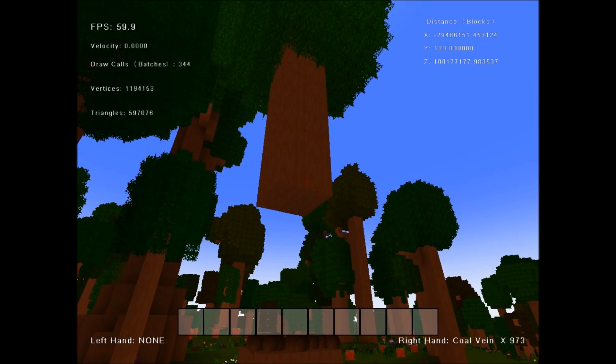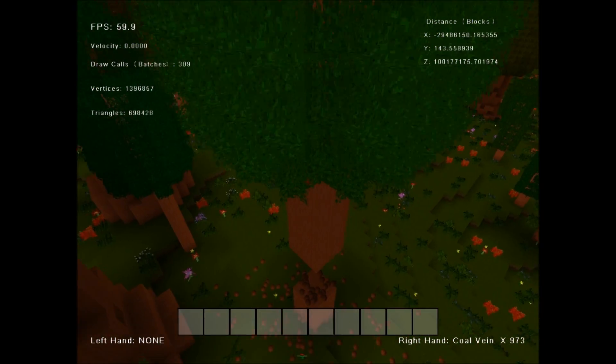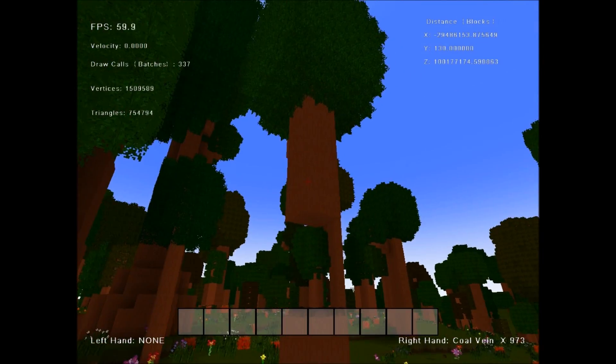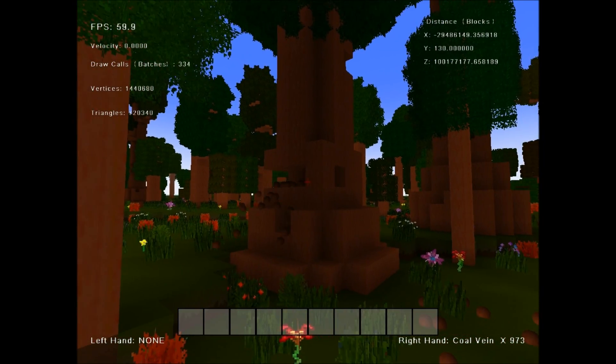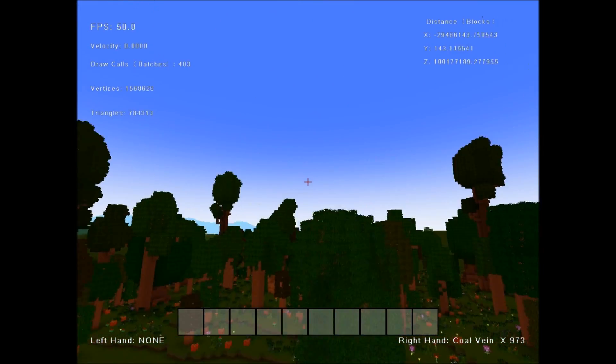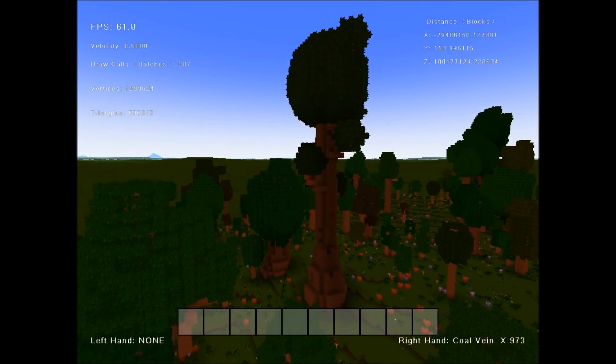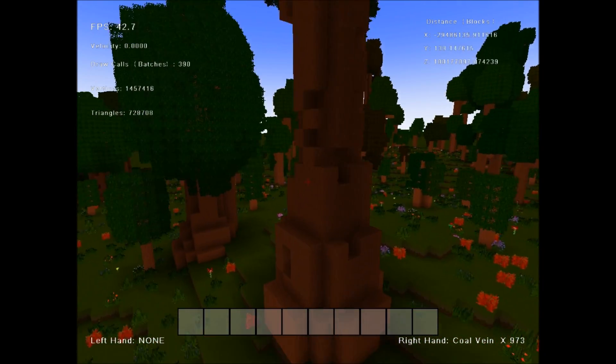You'll also notice that this tree isn't falling — that's because it is connected just barely by the leaves. That's another downside to this. If you want to make all of the connected parts fall, you have to make sure you chop down everything, and then it'll all fall. I'll go ahead and show you a really massive tree falling, and I'll pause it before it falls so you can see.